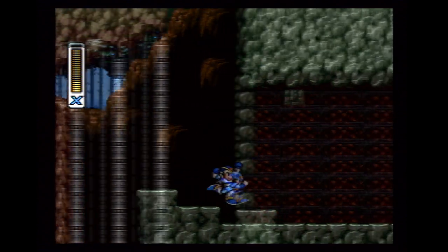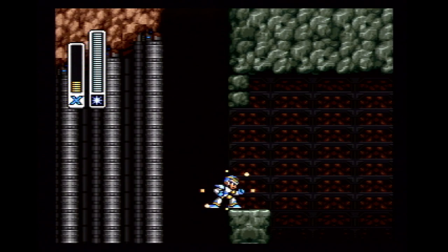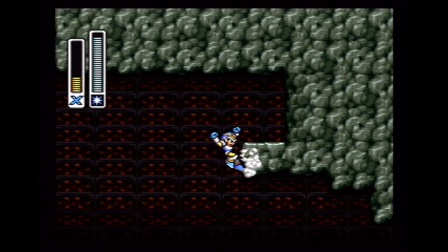To get the heart container without the water, you'll first need the leg upgrade, the arm upgrade, and Shotgun Ice. Charge Shotgun Ice and shoot an ice platform right at the cliff. If you time it correctly, you can just barely make the jump and get the heart container. Thankfully, jumping back is much easier.